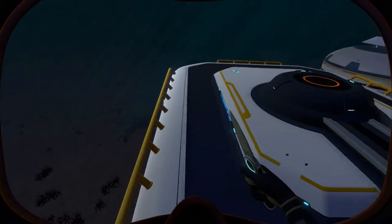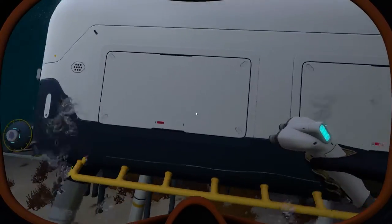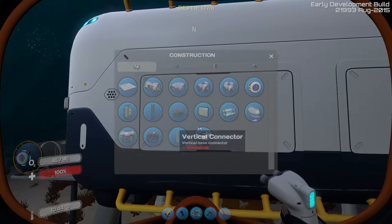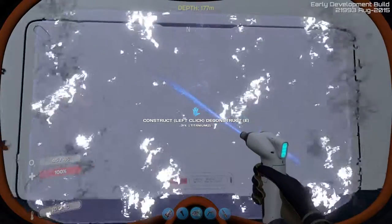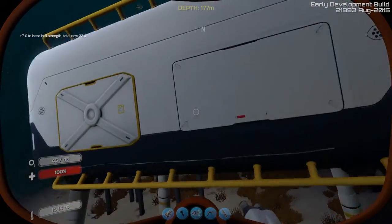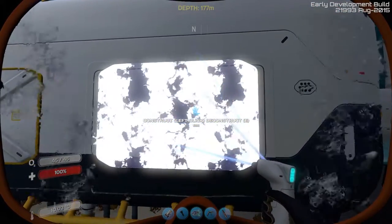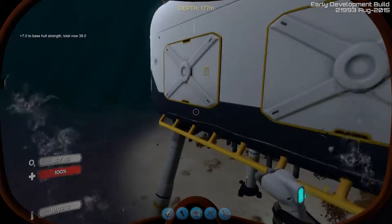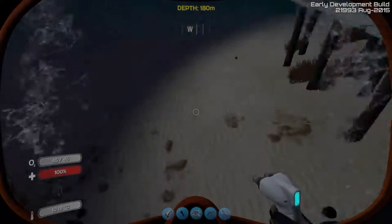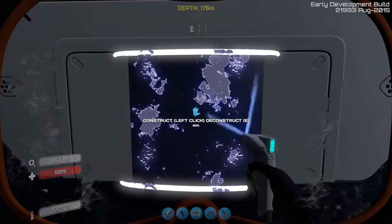If I pull my builder out, I'm not sure you could do this originally, but you can now add reinforcements to the sides of the moon pool. That adds seven-plus points to your overall base strength, which is not a bad amount.